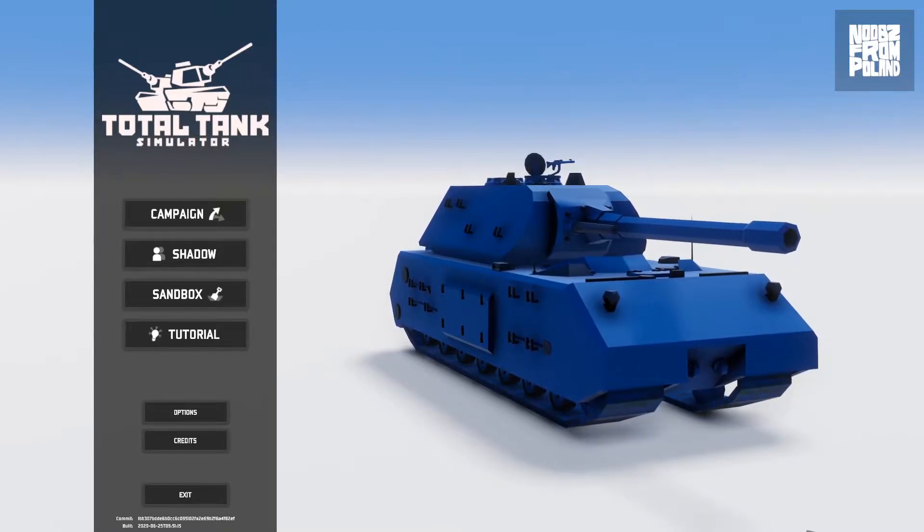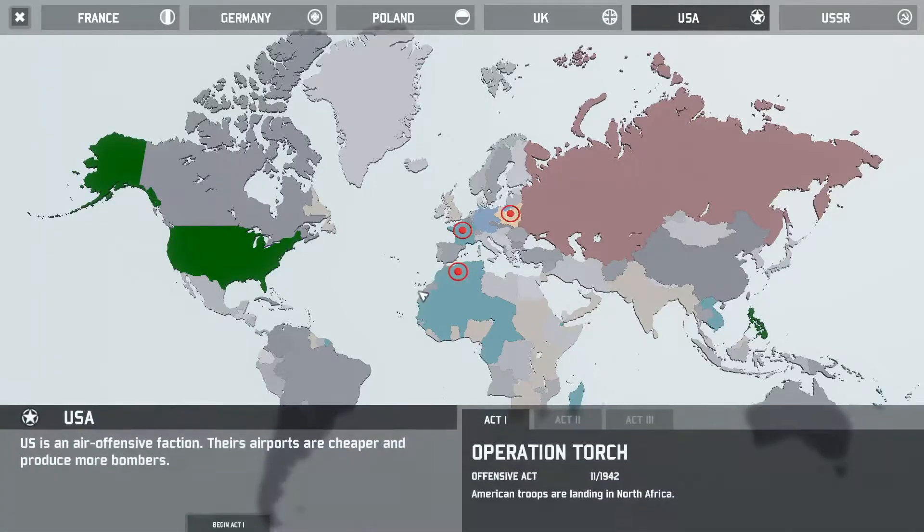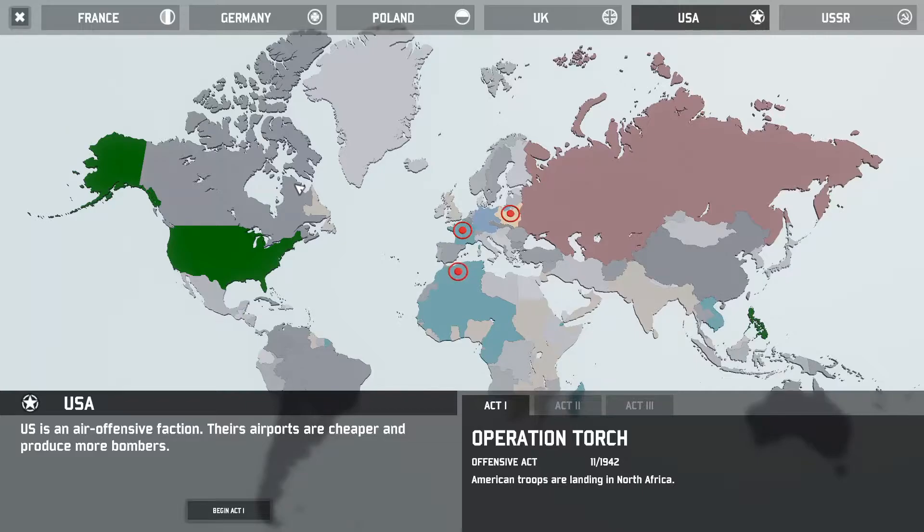I'm going to go ahead and play around with the campaign and see what we can do. So this is World War II — I believe I did the demo for this channel, but I'm not sure. We could play as the United States, Poland, Germany, the United Kingdom, or the Soviet Union. We're going to start off as good old Uncle Sam. The US is an air offensive faction — their airports are cheaper and produce more bombers.